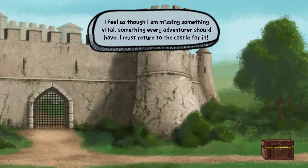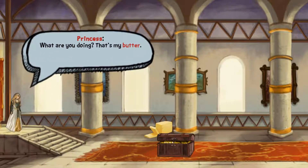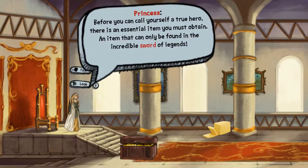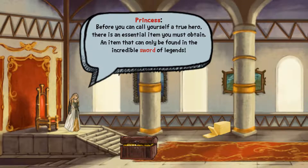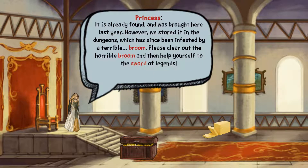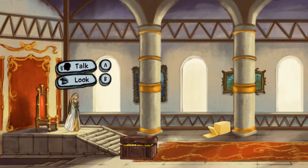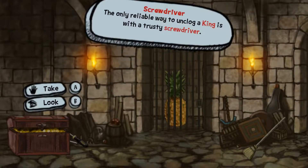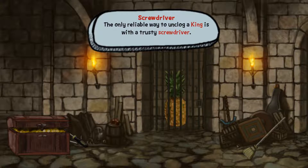I feel as though I'm missing something vital. What are you doing? That's my — but this is the way it always... oh, never mind. Before you can call yourself a true hero, there is an essential item you must obtain — an item that can only be found in the incredible sword of legends. It is already found and was brought here last year; however, we stored it in the dungeons, which has since been infested by a terrible room. Please clear out the horrible room and then help yourself to the sword of legends. The only reliable way to unclog a king is with a trusty screwdriver.